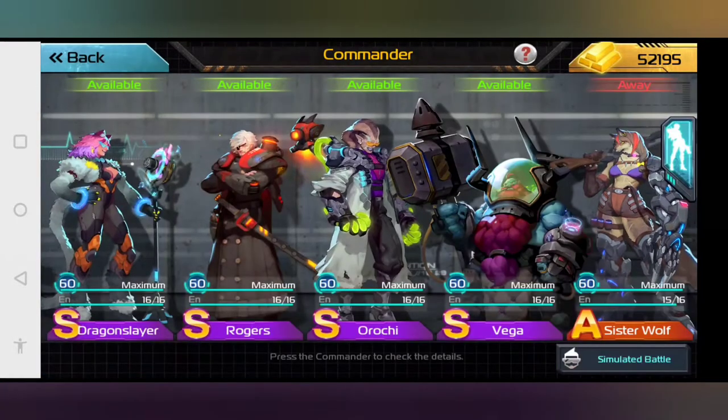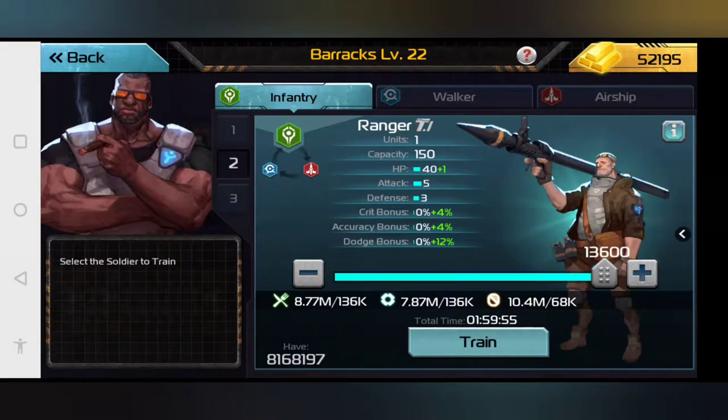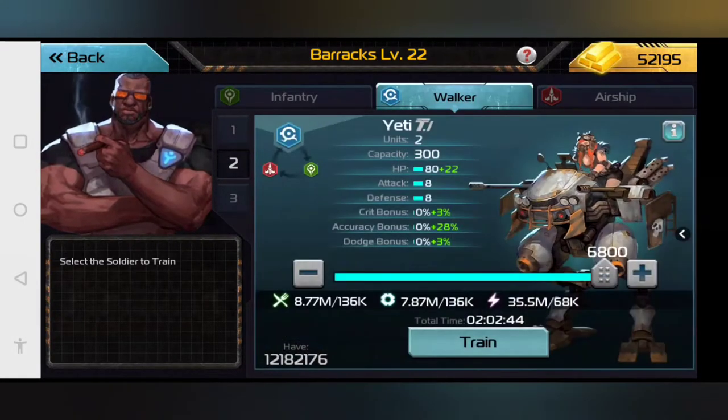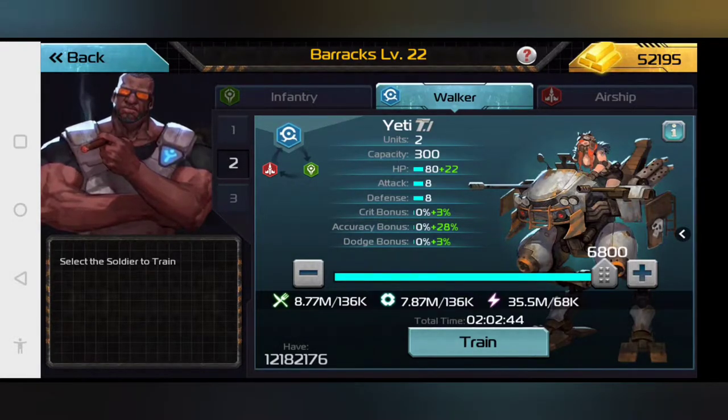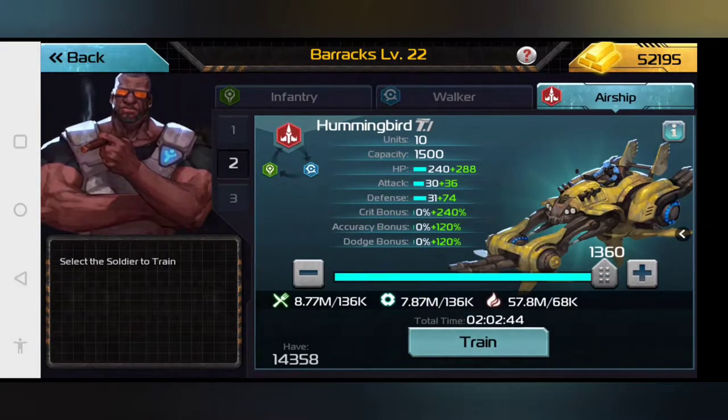Let's take a quick look at the units. For tier 1 infantry, that would be one unit's worth. So if your commander's leadership is 50,000, you can have 50,000 rangers in each of the six slots. For yetis, which are tier 1 walkers, you can have 25,000 of those in each slot. And then you can have 5,000 hummingbirds, because those are 10 units per troop.